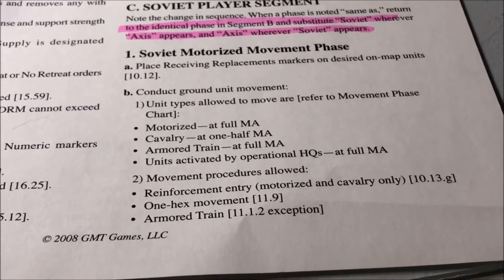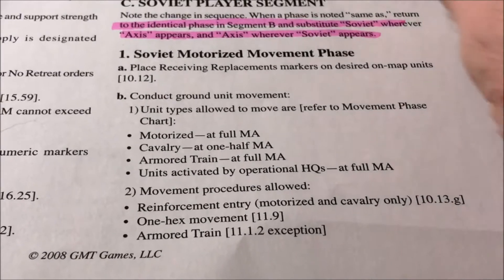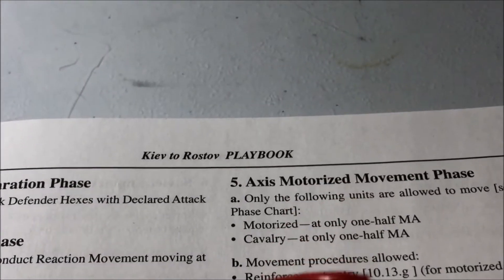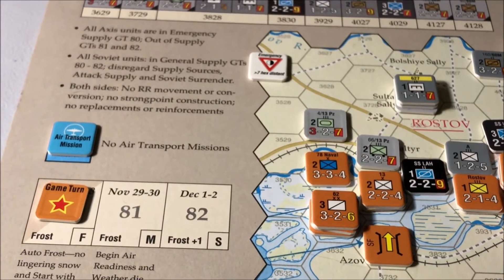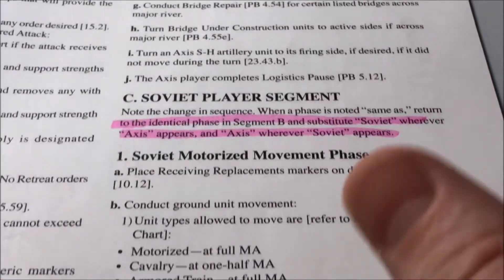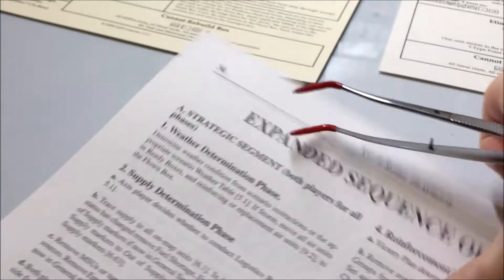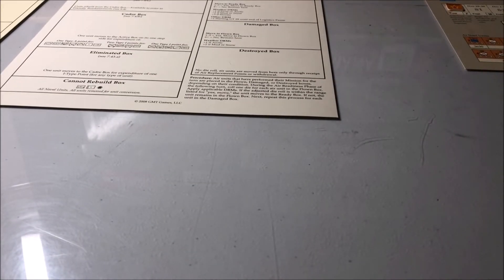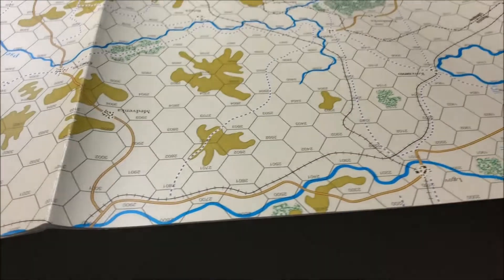If the Soviet player is going first, they're going to go to their motorized movement. And the ones right here — they kind of summarize it for you. Reinforcement entry, one hex movement, armor, train. For this scenario, there's no railroad movement or conversion, no strongpoint construction, no replacements. It's basically move and try to take Rostov. That's a very brief overview. What I'm going to do when I come back for the next video — I just want to go over what the units look like in this one, and let people know I'm kind of studying this game. The maps are pretty big, so I don't know if I'm going to have enough room to get the whole map out.